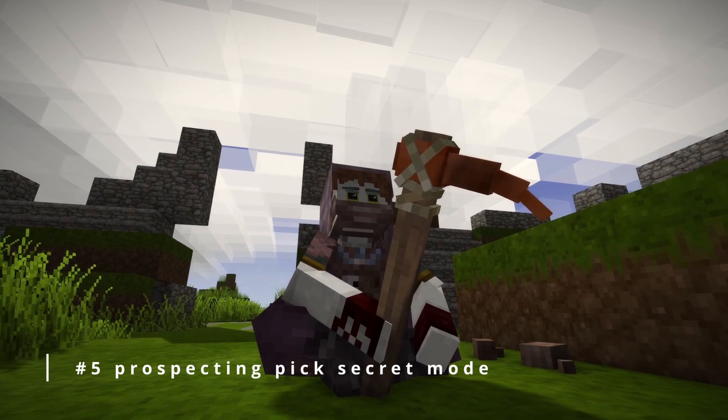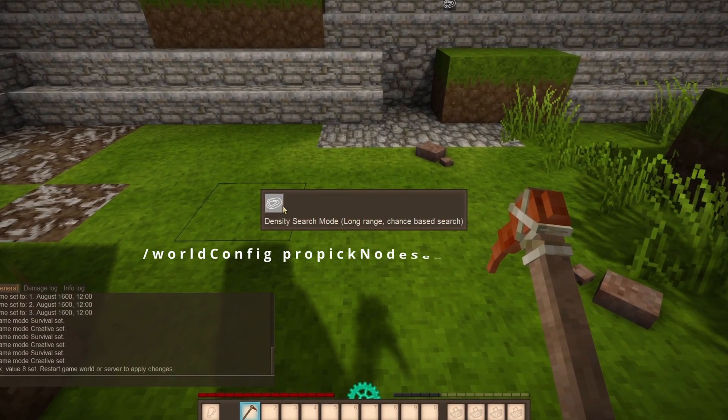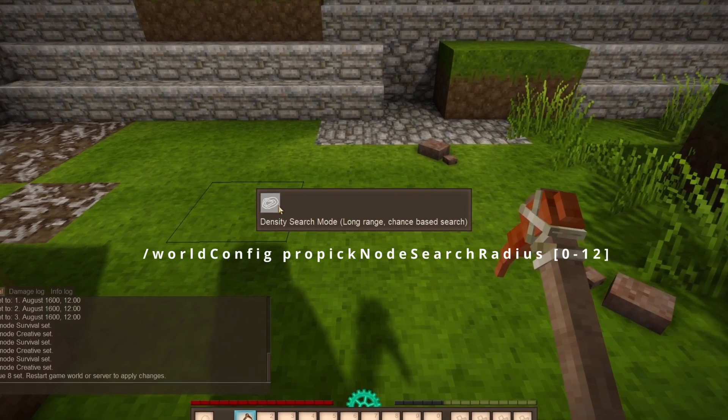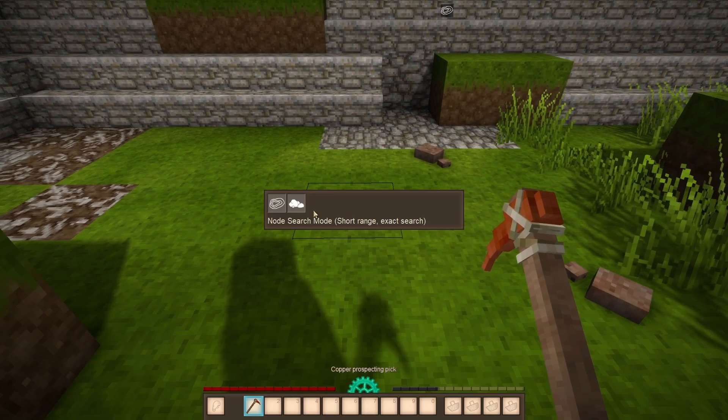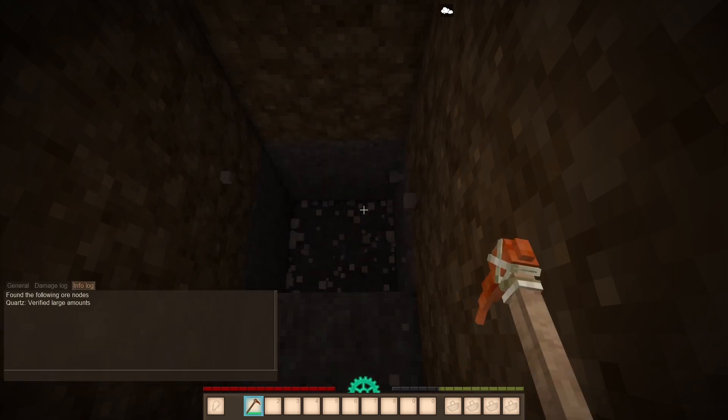Did you know that the prospecting pick also has two modules? But one is just hidden because you need to type a command and restart your game for the module to work. Relaunch the game and here you go — now you can actually prospect for ores and minerals much more effectively.